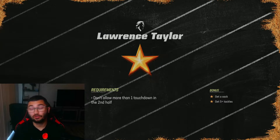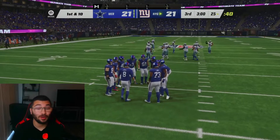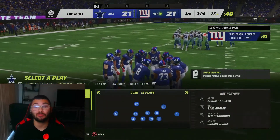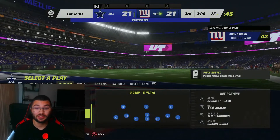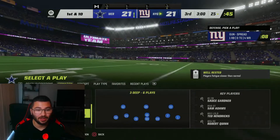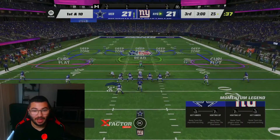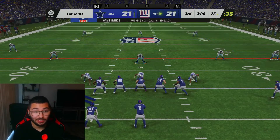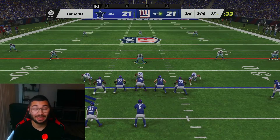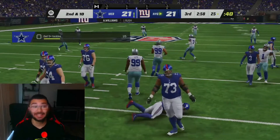You can use this solo for literally both the sacks and the fumbles if you really want to. For the fumbles, I'm coming out on prevent defense, subbing in Devin White for the middle guy. I'm going to back everybody up and hope he runs the ball. Since it's on arcade mode, if I hit-stick him he's going to fumble.